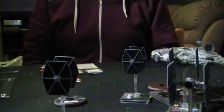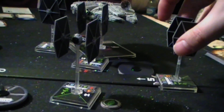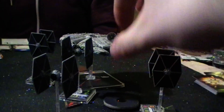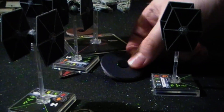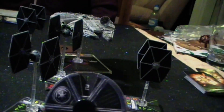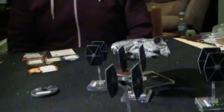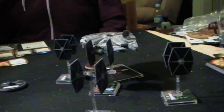Next is Dark Curse — he's gone for a five forward. Finally we've got Mauler Mithel, gone for a two straight forward — a green maneuver. I can't perform that because I'm already touching his base, but it is a green maneuver so I can take the stress marker off.